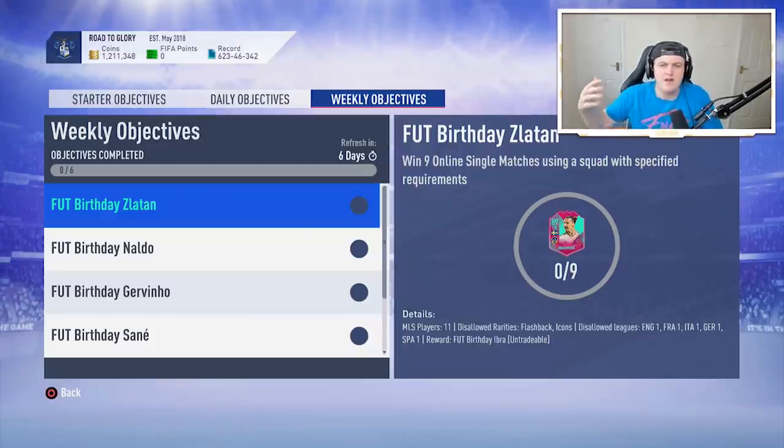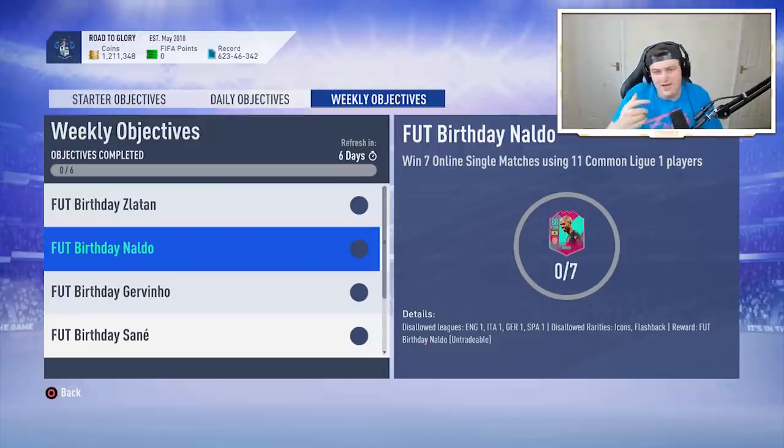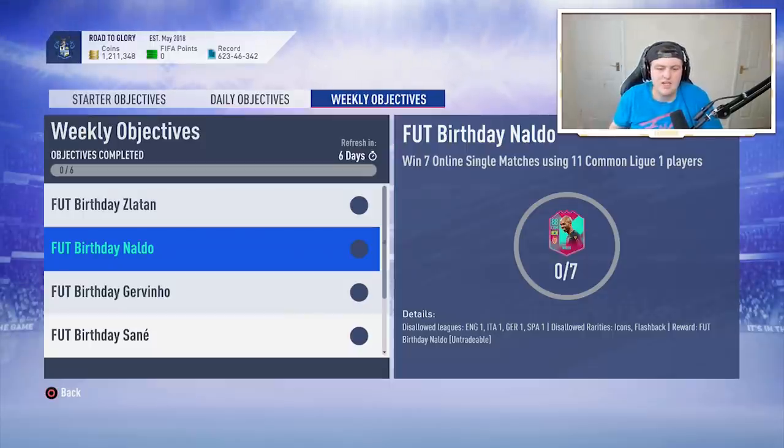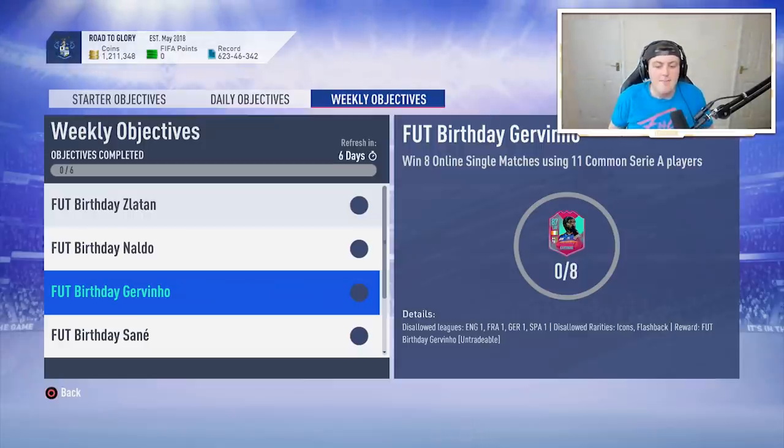I would say go and have a look at some high-rated special cards from off leagues. For Naldo, if you read the requirements carefully, you need 11 non-rare players to start with, and you can't use anyone from the top four leagues excluding Ligue 1, and can't use flashbacks or icons. That opens doors for players on the bench. For example, if you have a Neymar or Mbappe, you can use them on the bench. If you've got a Di Maria, a red Di Maria, or a Cavani, you can bring them on. And the same for Jovino — if you've got Serie A players like Ronaldo, for example, you can bring him on. It makes it a lot easier to complete.